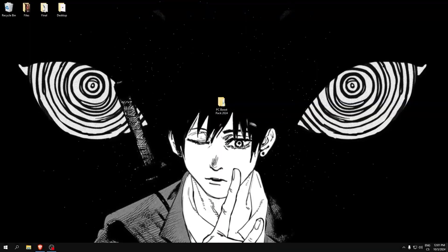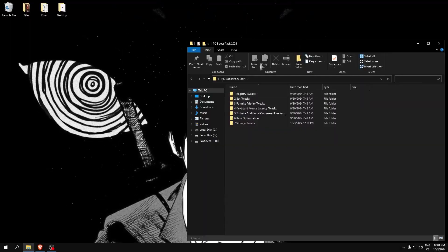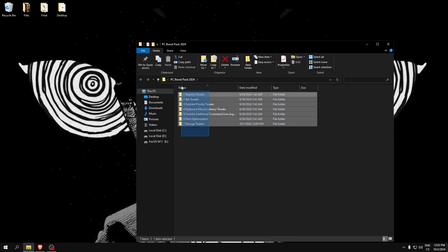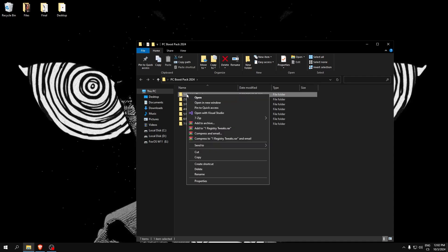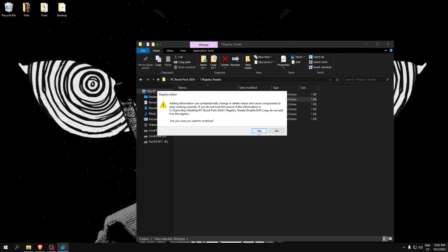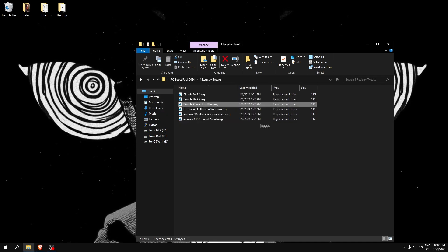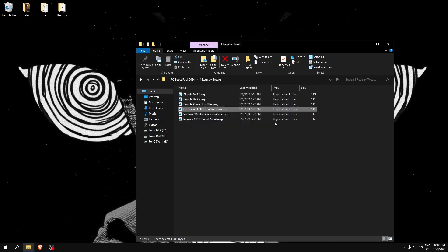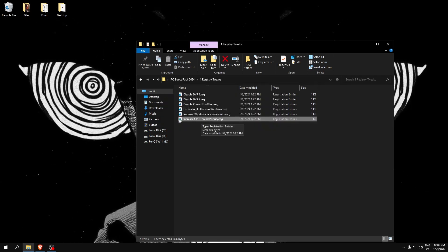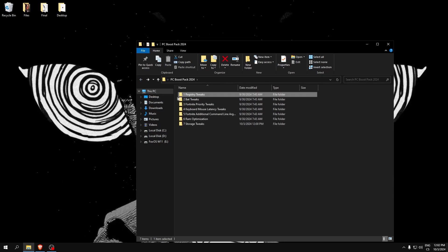Download this in the description. After you download the PC boost pack, here we can see some folders. We will start with registry tweaks. These tweaks are for optimizing your performance — for example, disable power throttling is really good, and this will increase our CPU thread priority which also boosts FPS.